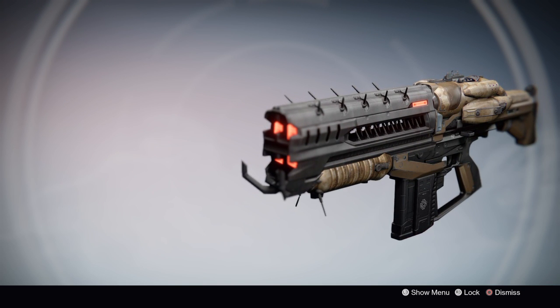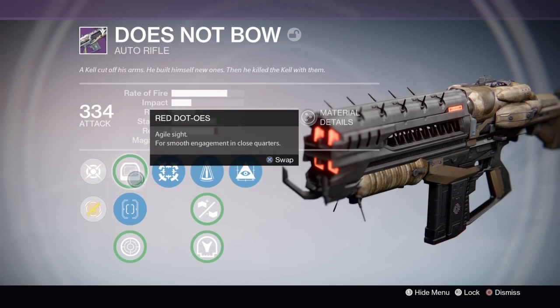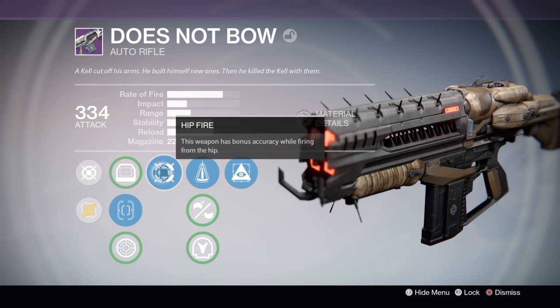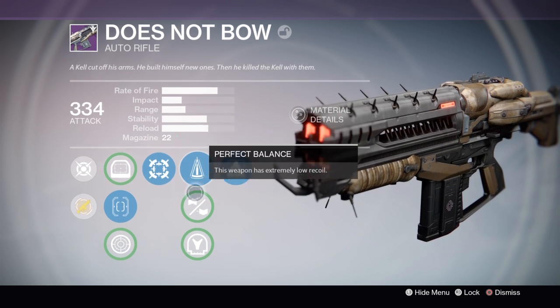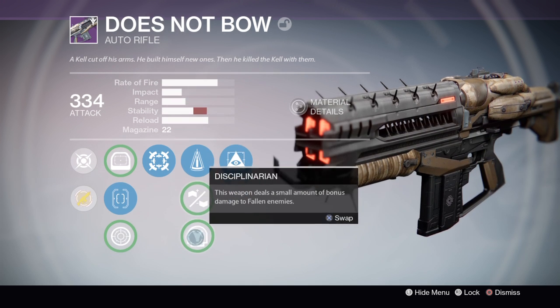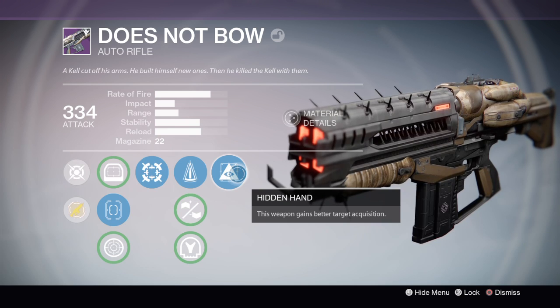Look at it — it's like, mmm, I like it. Perks: this is kinetic damage. We have some sights — Red Dot. I got this one for excellent recoil control. Hip fire: bonus accuracy while firing from the hip — doesn't really go well with me because I like to aim. Perfect Balance: a lot of range and stability, not really because stability goes lower — don't really know why they do that. We have Disciplinarian: this weapon deals a small amount of bonus damage to Fallen enemies. And we got Hidden Hand: this weapon gains better target acquisition.